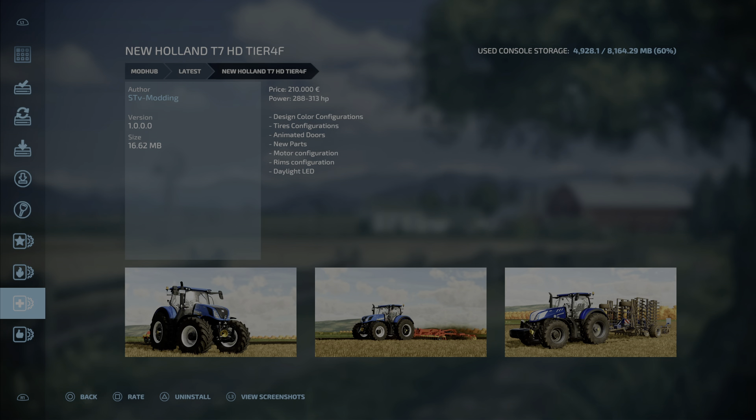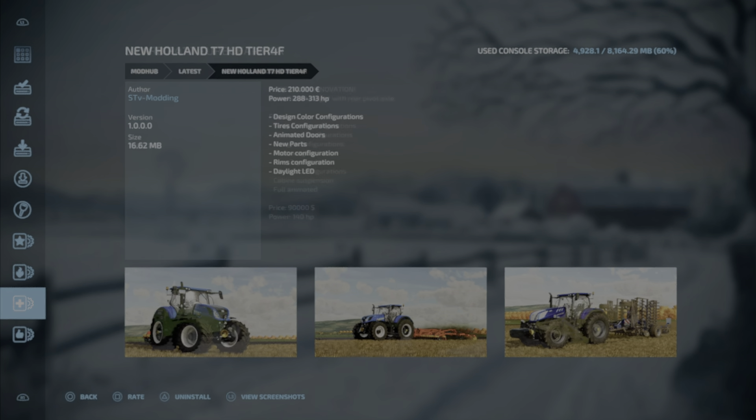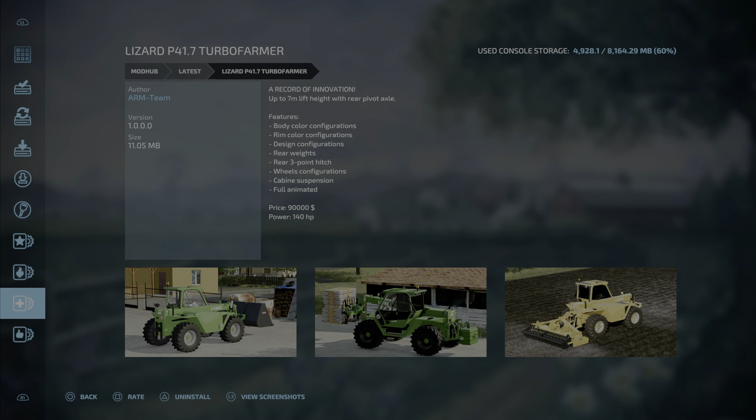Next up we have the New Holland T7 HD Tier 4F by STV Modding, 16.62 megabytes, 13 slots. Price is 210,000, power is 288 to 313 horsepower. Features include design color configurations, tier configurations, animated doors, new parts, motor configuration, room configuration, and daylight LED. That's the New Holland T7 HD Tier 4F by STV Modding.